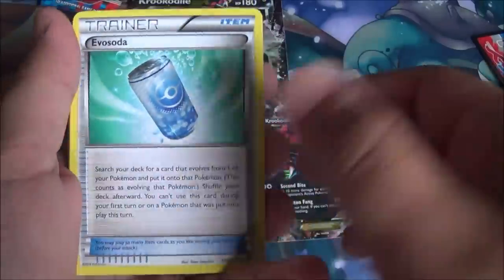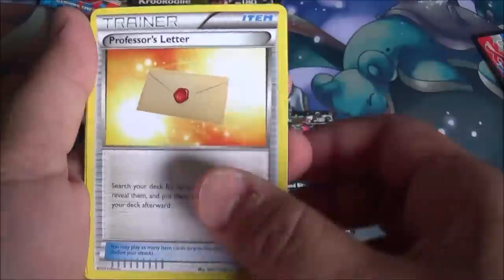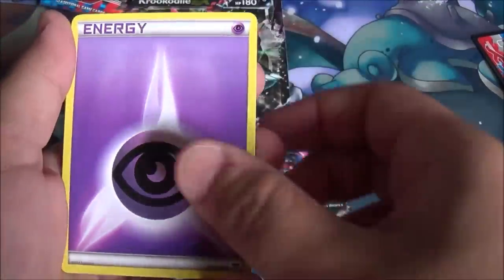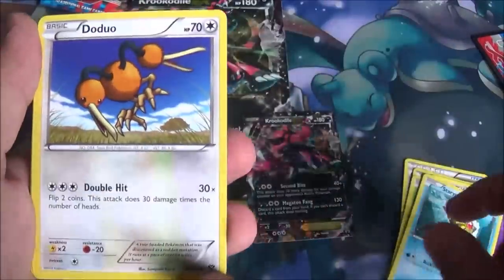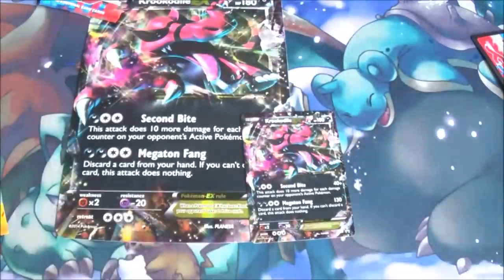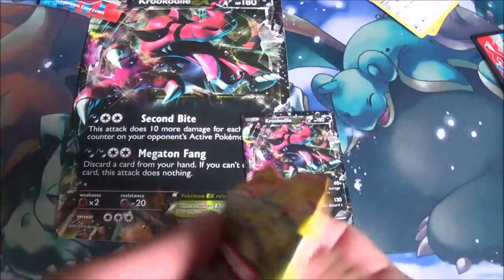Starting out with Eva Soda — bad for your health. Spupa — horrible name. Professor's Letter — great card. Lediba. Spritzy — sounds like a Febreze thing. Psychic Energy, which for some reason is in packs. Staryu. Doe Duo. A Reverse Tauros and a Bisharp, which is of uselessness. I could have said no use, but I decided to go with a made-up word that doesn't exist.